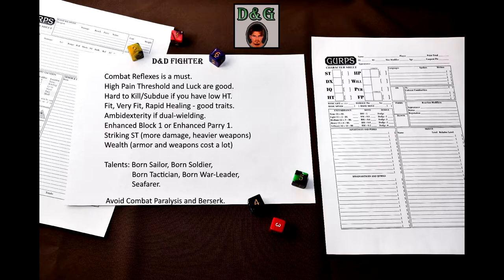Recovery is an advantage people always forget about — and for a good reason, it's not great. I should also note that armor and weapons might get expensive, so you might want to grab the Wealth advantage. Other sample templates also suggest Signature Gear, but I really dislike that advantage. And if you want to focus on one specific weapon, the Weapon Bond perk is just for you. There's also a plethora of military talents that improve your non-combat skills: Born Sailor, Born Soldier, Born Tactician, Born War Leader, and Seafarer. Positive reputation is always nice. You could also create abilities based on advantages — for example, take a look at the Armor Mastery power-up from page 29 of GURPS Dungeon Fantasy 11: Power-Ups. I also made a couple of new ones in a blog post that I will link in the description. Note that those are still mundane abilities, despite one of them being based on telekinesis — it was just easier to represent the effect that way.